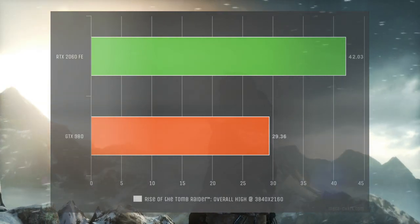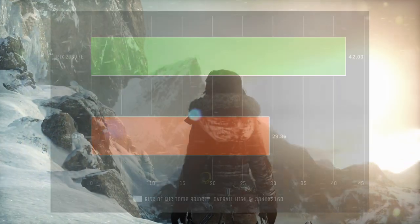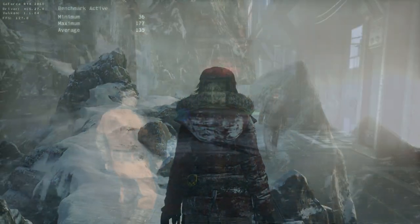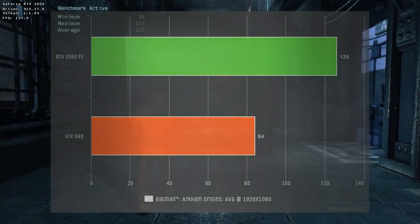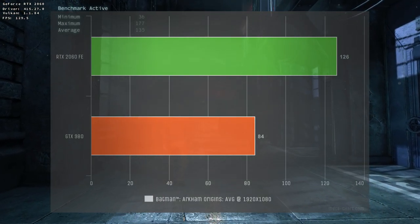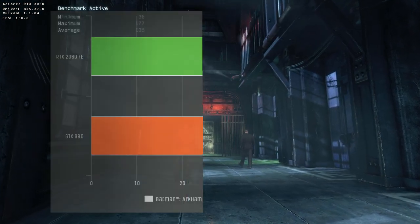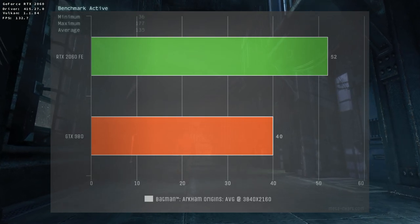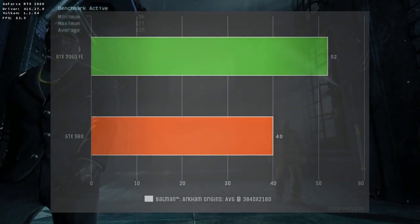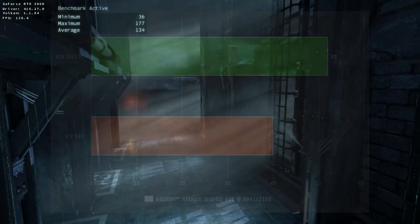At 3840x2160, the 2060 is only able to provide an additional 12 frames per second over the GTX 980. Using Steam Play, Batman Arkham Origin saw a boost from 84 to 126 at 1920x1080, a difference of 42 frames per second. At 3840x2160, the RTX 2060 was only able to deliver 52 frames per second over the GTX 980's 40.